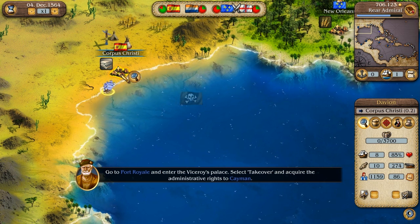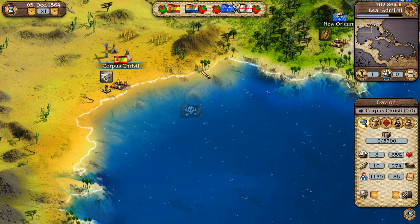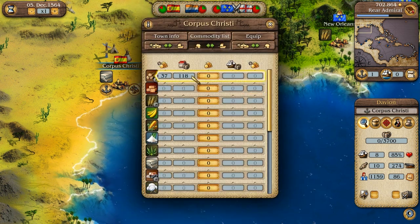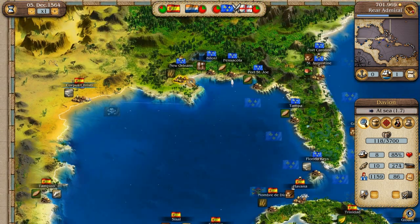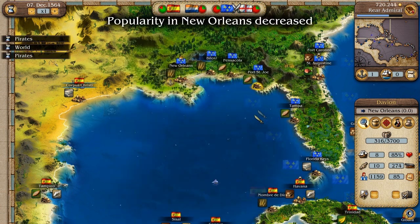We also got the money. Head over to Corpus Christi — we got money for destroying the pirates. We can take the wood. Let's head over to New Orleans because New Orleans sells adobe bricks and we need more adobe bricks, so let's buy a lot of them.